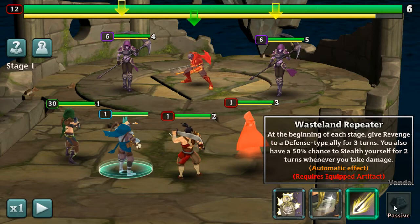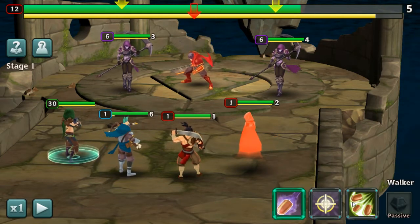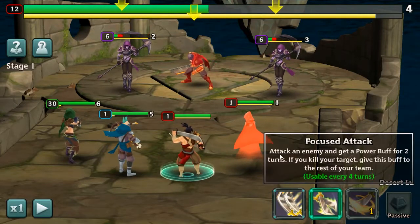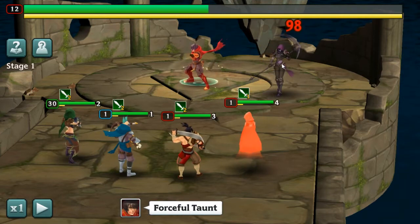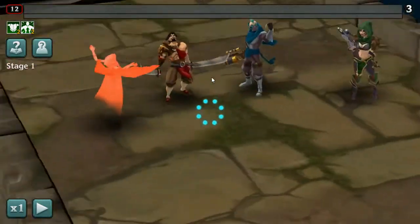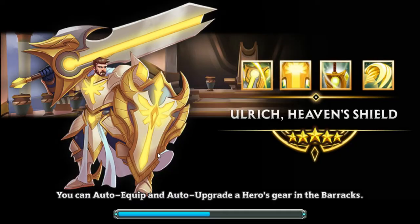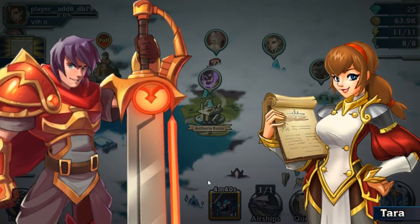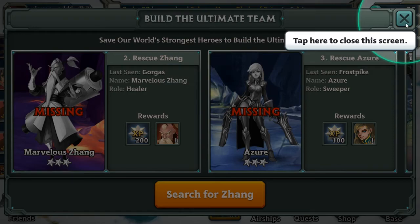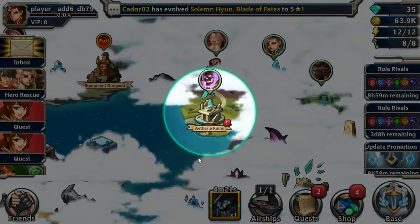There we go — a gauntlet, basically ruins. Seems like a Summoner Wars type of thing. You can get those characters you've seen at the start of the game by just playing through the game, basically. Noted.